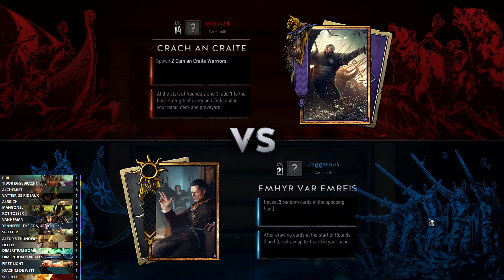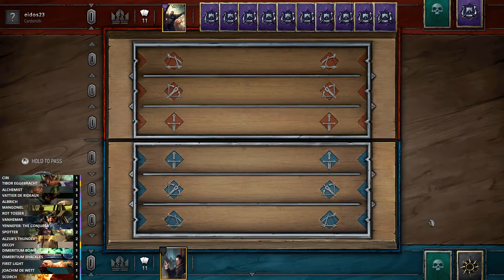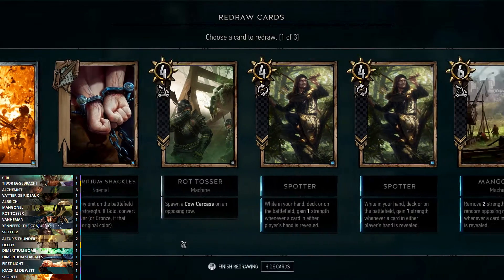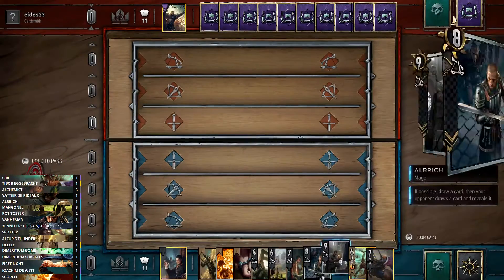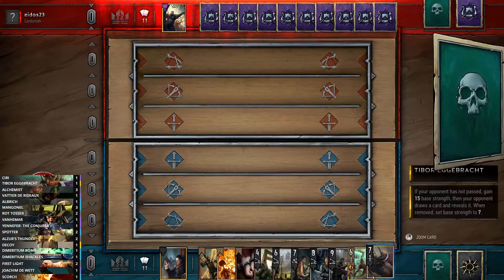That's how strong the reveal and clear strategy was — and you saw the use of Yennefer and Siri. We'll jump into another game to showcase the deck once more. We've queued into Skellige and the Kraken Crate. For the mulligan, we don't need First Light — Skellige rarely runs weather these days. I'll get rid of my Spotters again since I don't need them early on. They get buffed while in the deck, so that's fine.